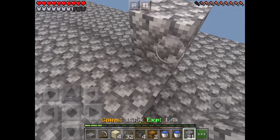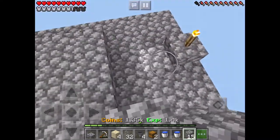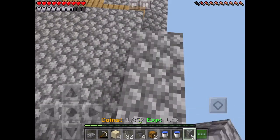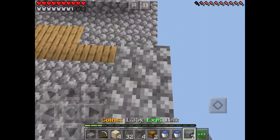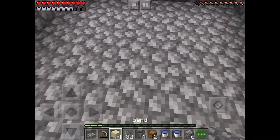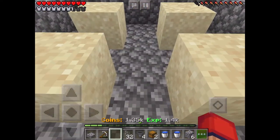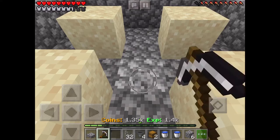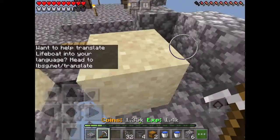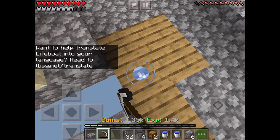Now you need to wall it in all around the edges — build one block up, because this is where all of the cacti are going to fall down. Here's going to be the sand that they'll grow on. I need to mine this out because there's going to be a hopper line going towards the chest.